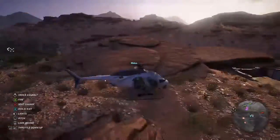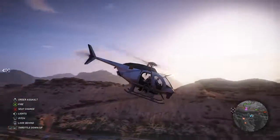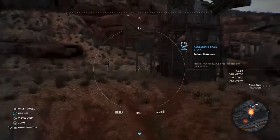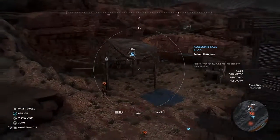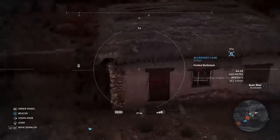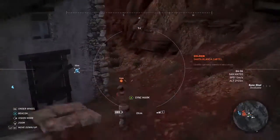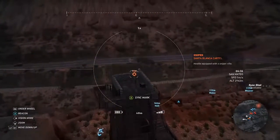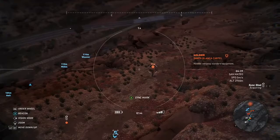Next thing I want to talk about is helicopters. Get a helicopter — it makes this game way more fun. You can land in certain spots; I landed within about 200 meters of this base and let my drone go. Marking all my targets while standing in cover — no one can see me — and planning my route in. I'm telling you, the drone is your best friend. Definitely max it out early. If you like assaulting and just running in there, let me know how that goes for you.